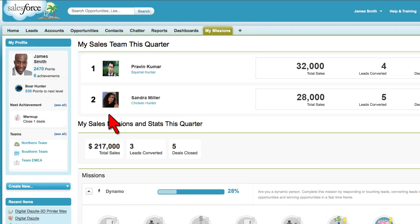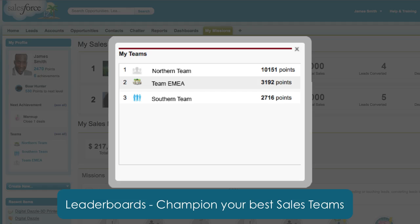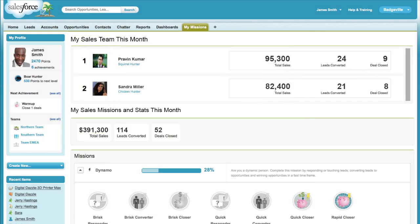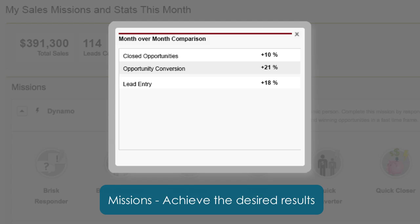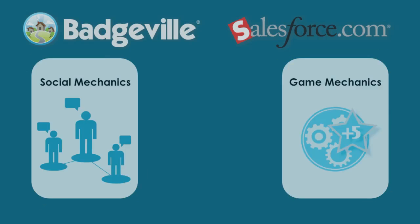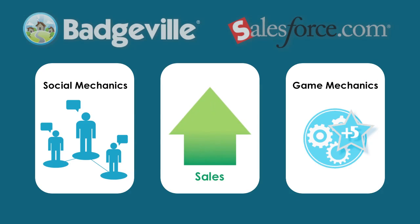Over the next few weeks, Sales Manager James monitors Sandra's results via Batch Fill's Achievements Showcase and is pleased to see her hot streak continue. He also follows the progress of the sales teams on the Batch Fill Contest Dashboard. At the end of the month, James looks over the sales data and is thrilled to see that this month's closed opportunities are 10% higher than last month's. Layering Batch Fill's game mechanics on Salesforce has already enhanced performance.